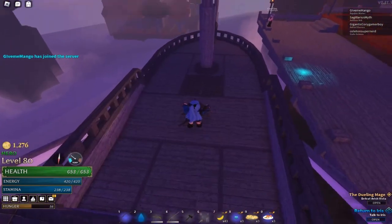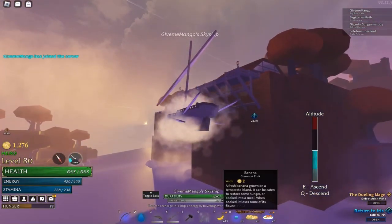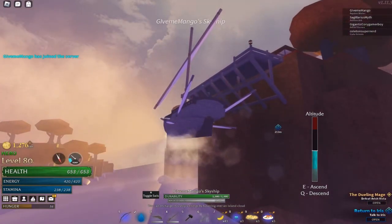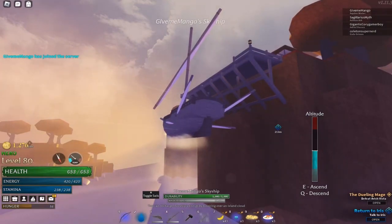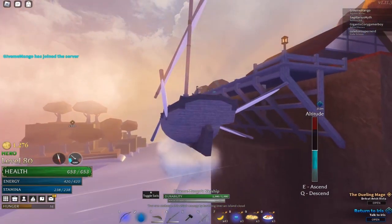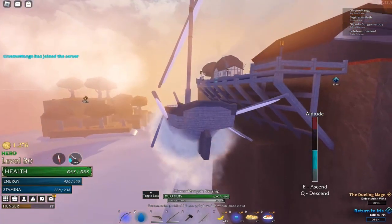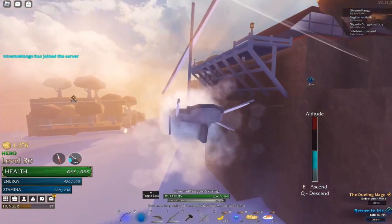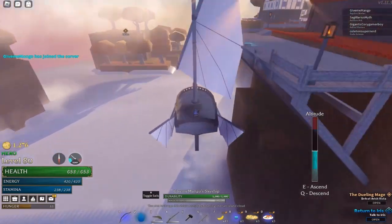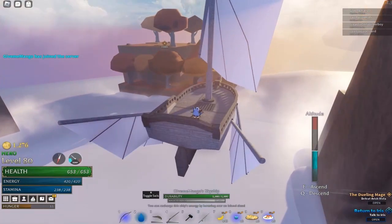You just want a boat and then drive over there. It's important that you keep your altitude a little bit lower. You can see my magic storage — it will start depleting if you're too high up, so stay a little bit lower. You can see it depleting when you go too high. I think you also have to do the main quest a little bit to unlock the ship.